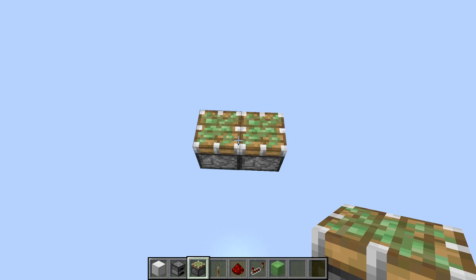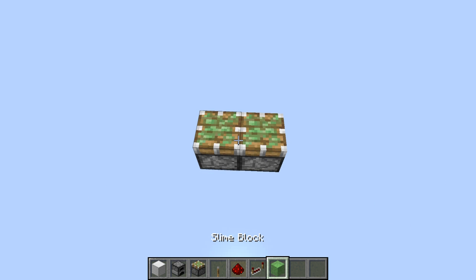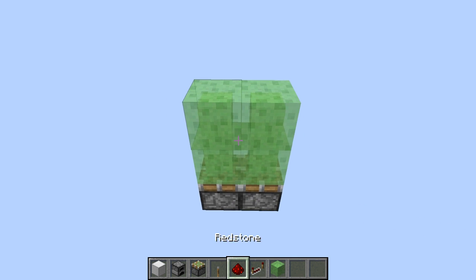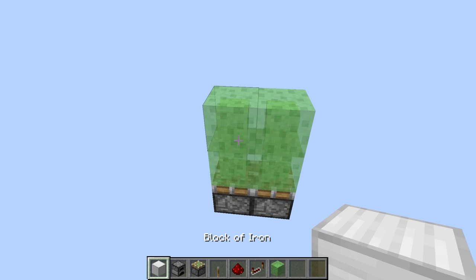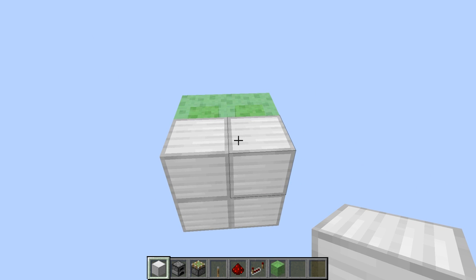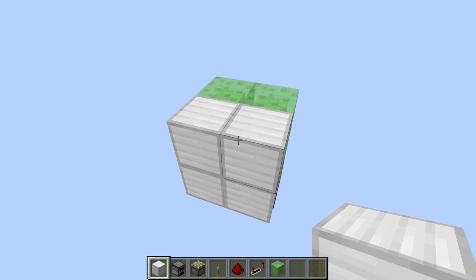To start this build, you want to have two sticky pistons facing upwards. Now on top of that, you're going to want to put four slime blocks. And then this will be the wall that goes in front of it. So you put in four iron blocks. Okay, that's the basics of the door itself.